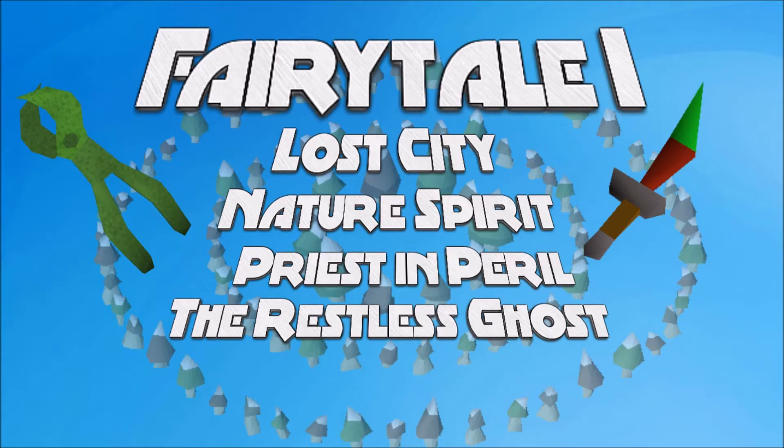So to kill Tree Spirits, there's a lot of requirements. You have to have Fairy Tales Part 1 completed and started. Fairy Tales Part 2 — basically you just talk to the guy. But you need to complete Lost City, Nature Spirit, Priest in Peril, and the Restless Ghost in order to do Fairy Tales Part 1.